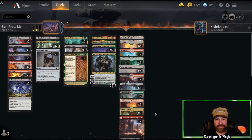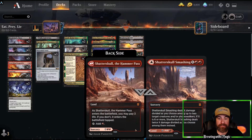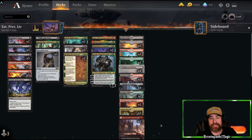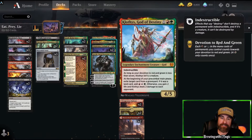We've got all kinds of land. Just make sure you're always trying to get out at least double black or double red for Shatter Skull Smashing. You don't need double green ever. Use the lands as removal unless you have to throw them early game. Unless you're playing control decks, then you can throw them as land — but keep in mind they might end up with a Planeswalker you want to kill.